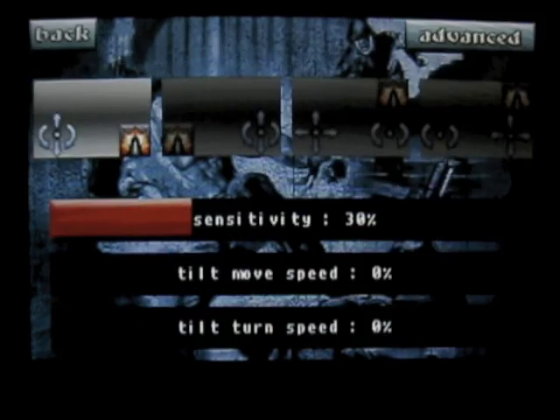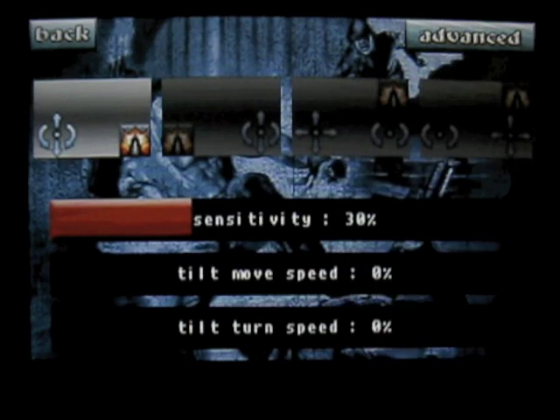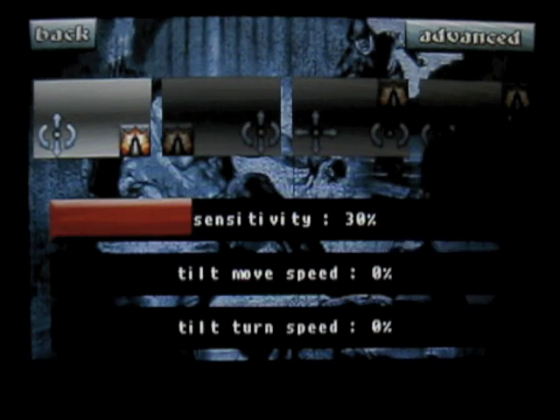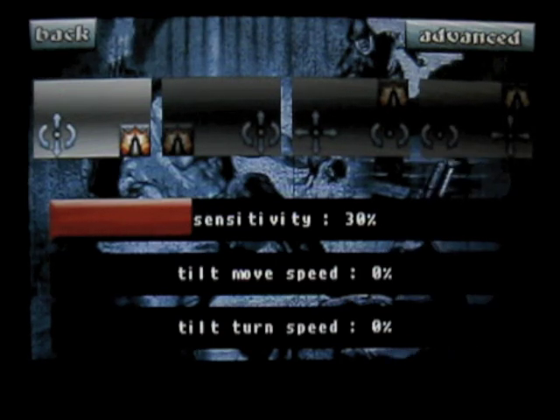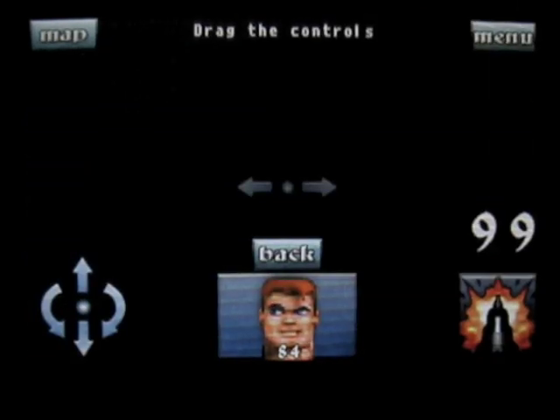You've got controls. We'll tap, and it shows you you can place the cursor in different positions. So basically what you have is this is the cursor, this is the fire button. You can move those around. You have the different options — sensitivity, tilt move speed, or tilt turn. Those are turned off right now. We also have an advanced option up here, and it shows you the different layout: this is your health, this is shoot, how much ammo you have, and the touch controls to move.